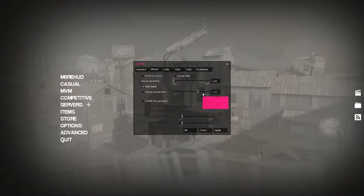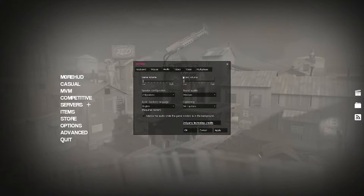Mouse acceleration — we'll start there. You do not want this on. Basically, what that means is that when you drag your mouse, the more you drag it the faster it goes. You do not want that. I have it set to raw input because I like it to be based on what I have for my computer. You can also change your sensitivity and reverse mouse — I don't know why you would ever do that aside from a funny video. And that's pretty much it for mouse.